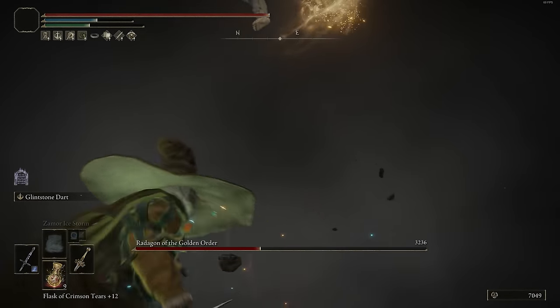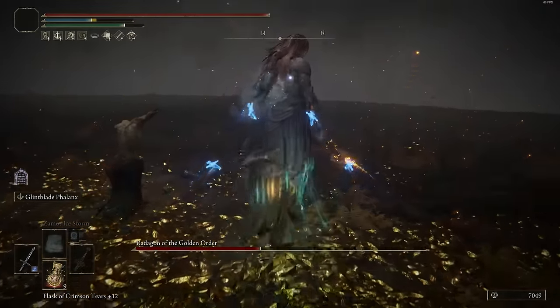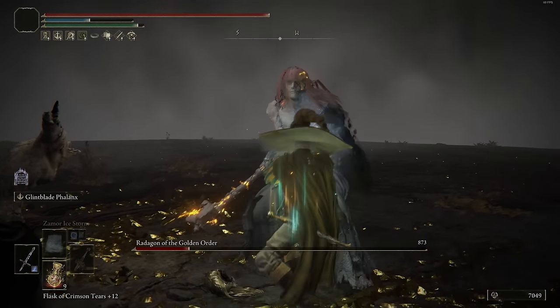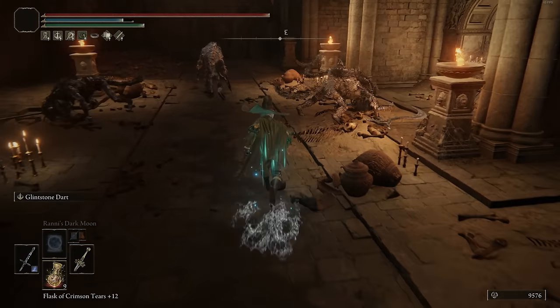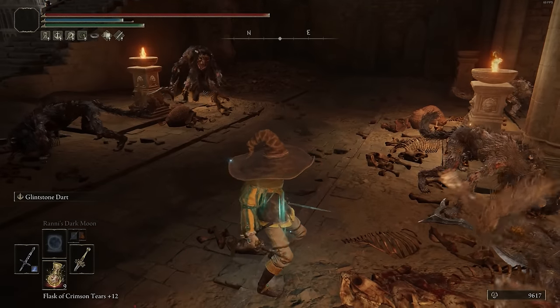Daggers themselves aren't going to be like the best primary options, because they don't really stagger that well, they don't have much range, and their DPS is kind of lacking when you compare it to things like curved swords or even spears. But there are some things they actually do really well — the main one being critical damage. They tend to get very high critical damage, so when getting backstabs and ripostes, they can output a whole bunch. So we're going to try and play into that.